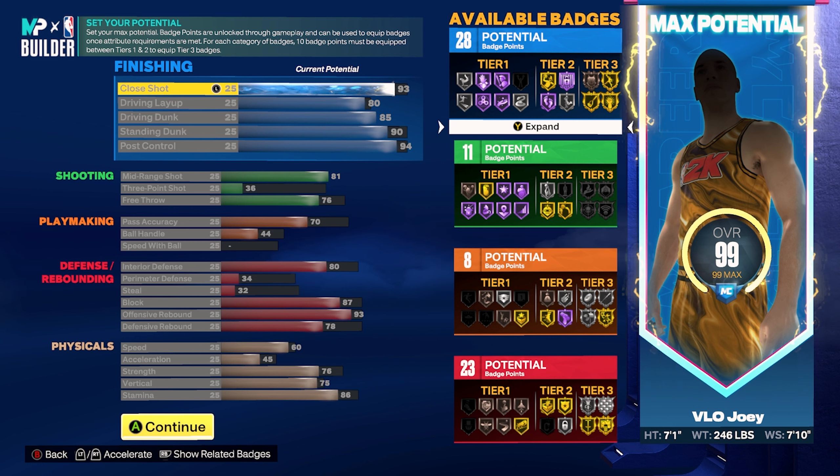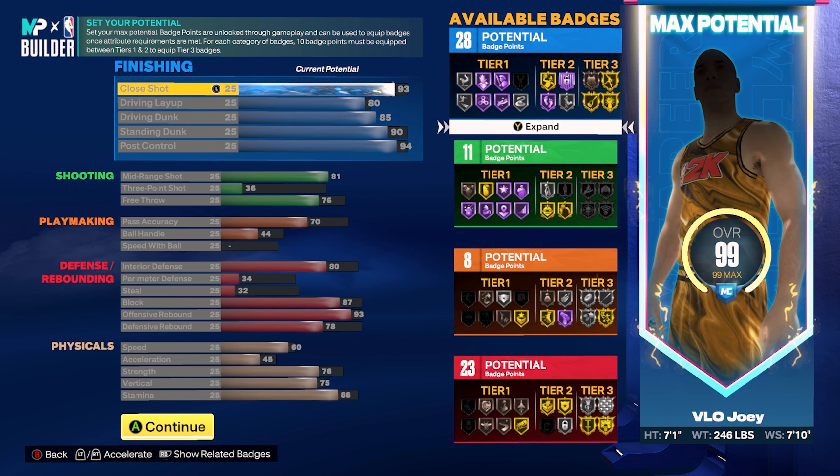The 81 mid-range is going to get you Mini Magician on Hall of Fame, which activates on your post fades, dribble pull-ups, and spin jumpers from the mid-range area. You're also going to get Space Creator on Hall of Fame, which is important on this build because it allows you to hit post hop shots and step backs in the mid-range area. Free throw we went with 76 — I feel like that's a good enough rating to knock down free throws in important situations.